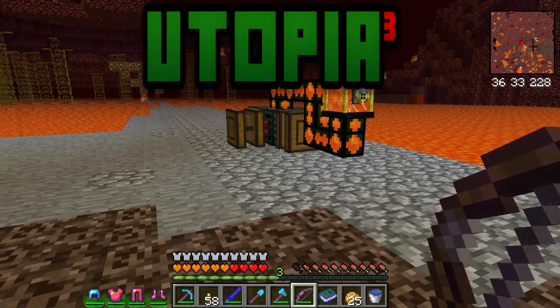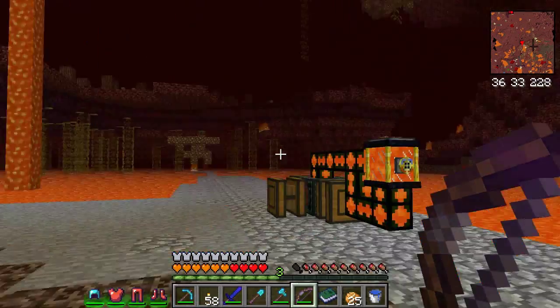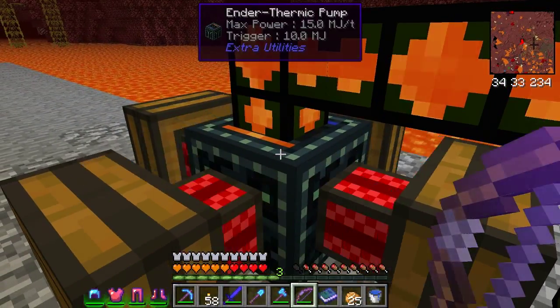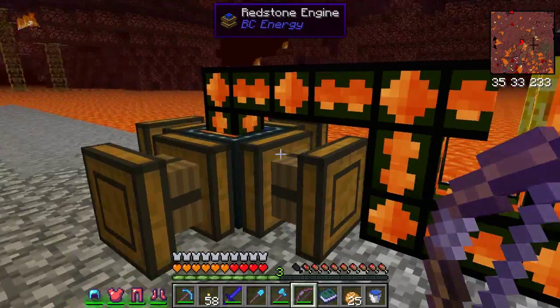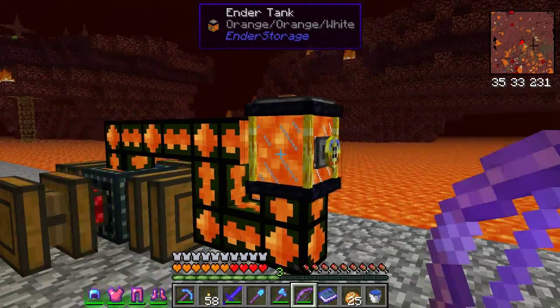Hello guys, Grumpy here. Welcome back to another episode of modded Minecraft on the Utopia Cube server. I'm over here in the Nether — I want to show you my pump. I've got an endothermic pump right there, and I'm powering it with four redstone engines. It's pumping into this ender tank.